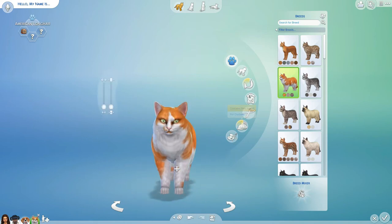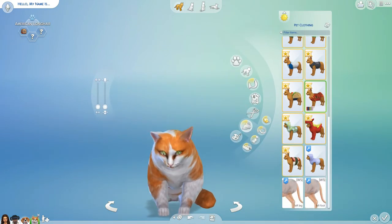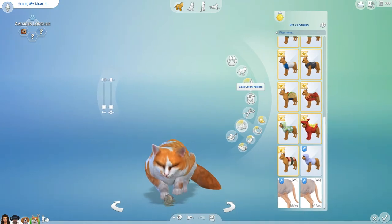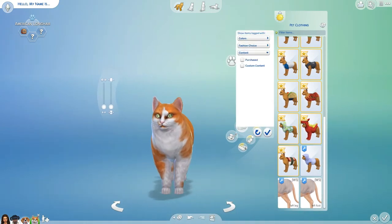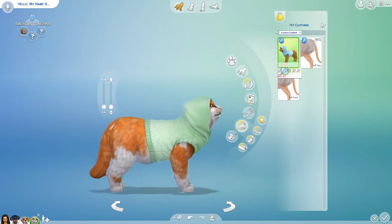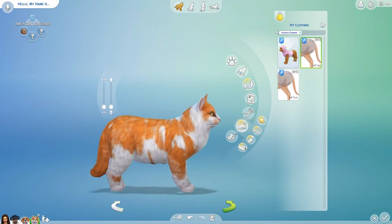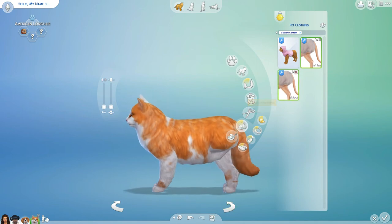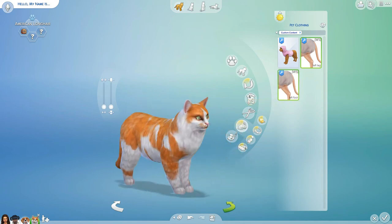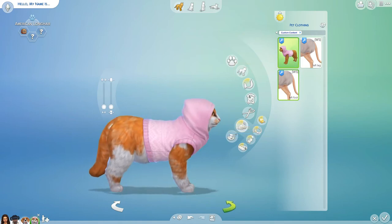They also have it for cats. I don't really care for cats that much - don't hate me, I just grew up with an evil cat. Well, first they have this little sweater recolor - it's like pastels. And they can get rid of the leg as well. I did the back one, but you can choose if you want to do the front legs or the back legs, and which specific leg. So yeah, there's that.